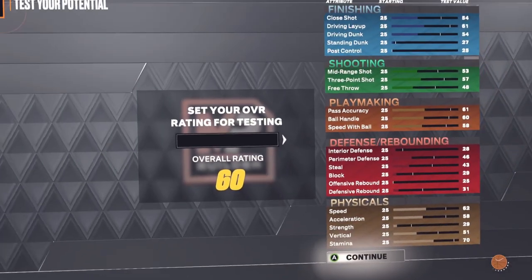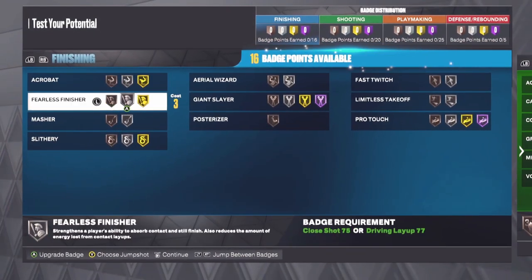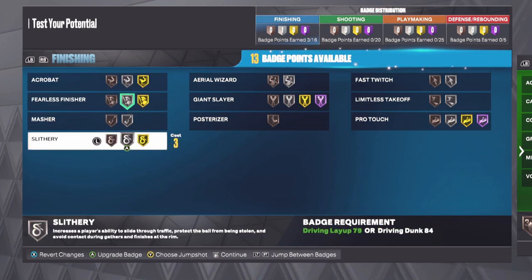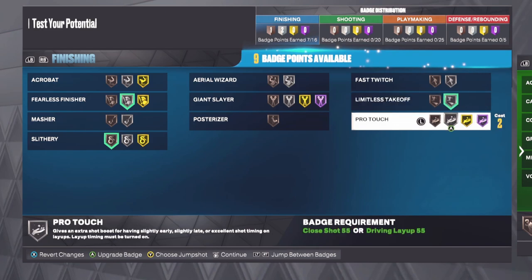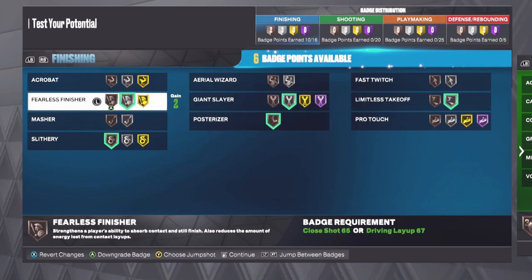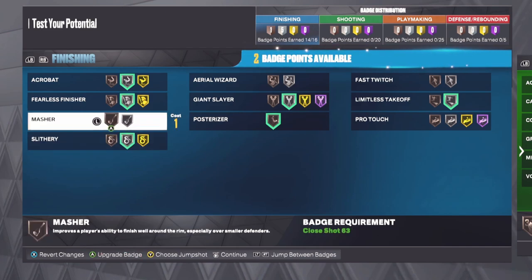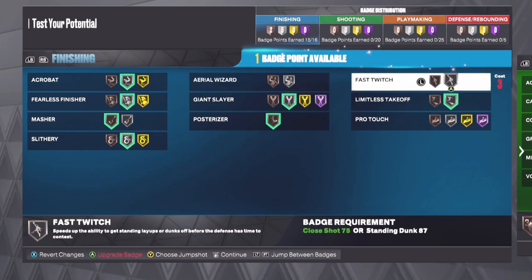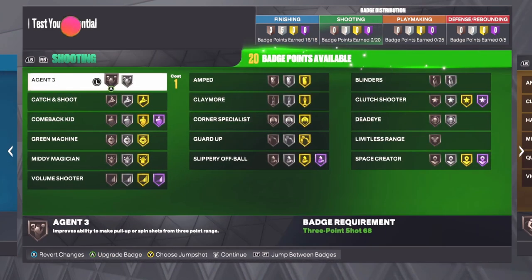Let's check out some badges and throw up a few shots in the testing zone. For finishing I'm putting fearless finisher at silver, acrobat and slithery at bronze to start, limitless takeoff at silver, posterizer at a two, slithery up to silver, and masher. For the last finishing badge I'm going with fast twitch over aerial wizard because I don't really see Lamello Ball doing too many alley-oops.